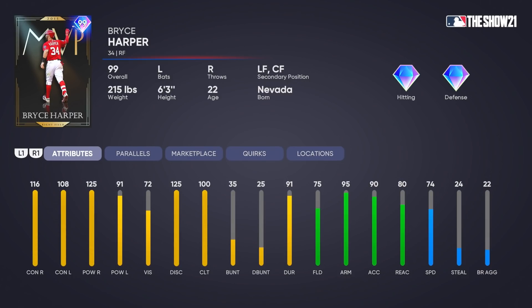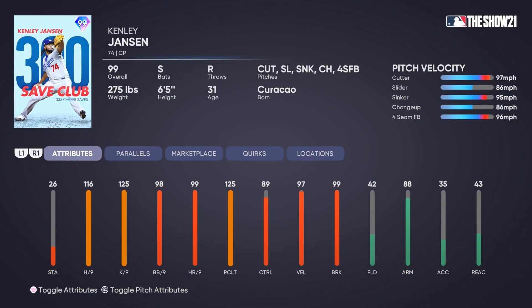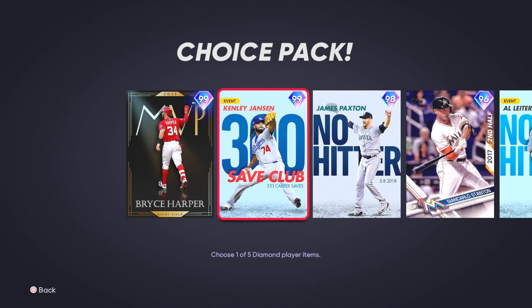Before we hop into the draft, let me show you guys the attributes. Here's Bryce Harper — looks insane to me, absolutely disgusting. Amazing hitting, good defense in the outfield, pretty good speed as well. Then we got Kenley Jansen: great pitch selection, great velo, hits per nine, break and controls not bad either. Both of these new flawless rewards are looking insane.